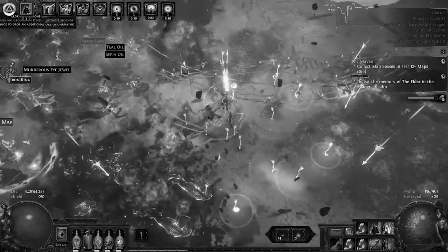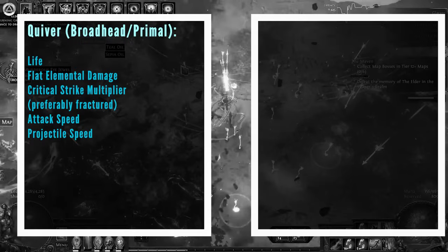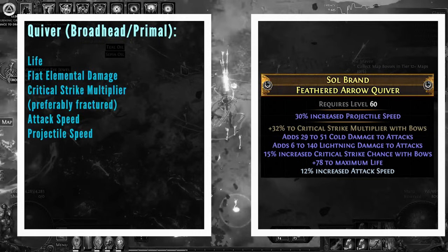We just need to go over the bow and the quiver. For your quiver, you need to stack damage into this item or you're probably not going to be dealing the type of damage that you need. Things you need on this quiver are big crit multiplier with bows, and then a combination of damage with bows, life, flat damage and attack speed. Any combination of those is great. In terms of bases, you're going to want either a Primal Arrow Quiver or a Broadhead Arrow Quiver.